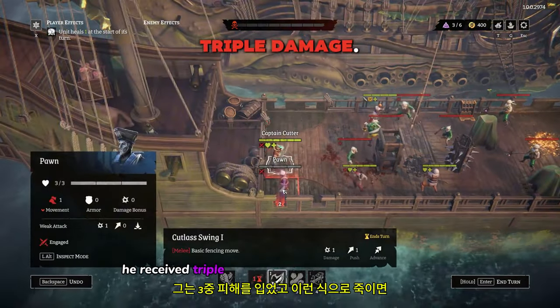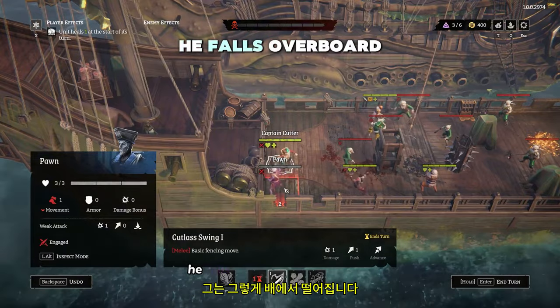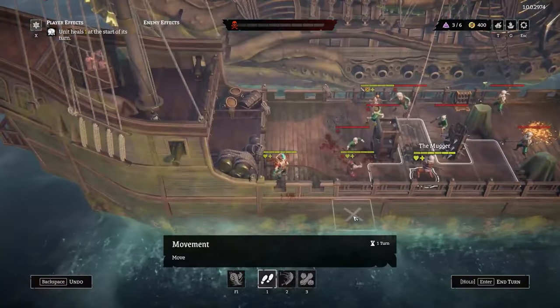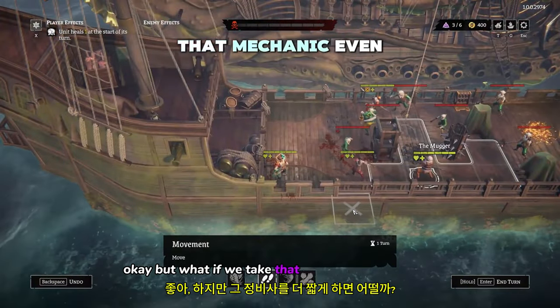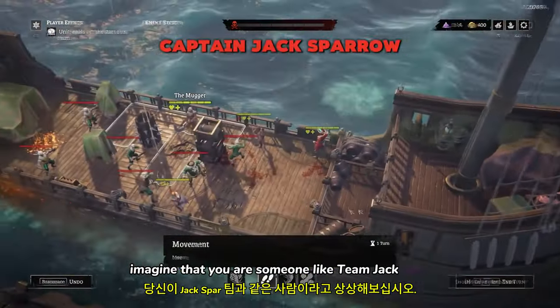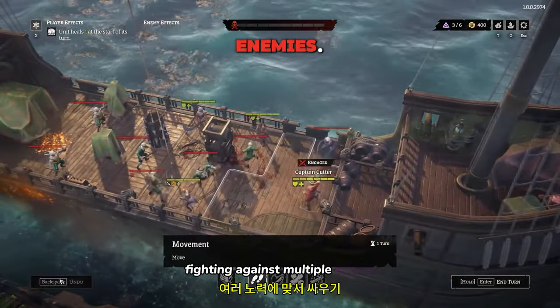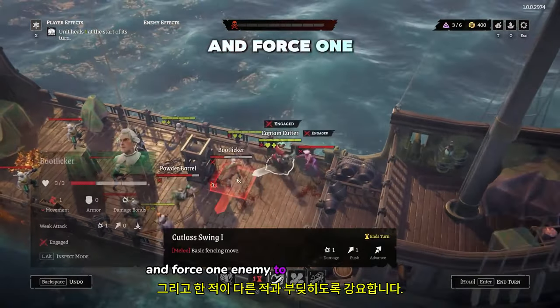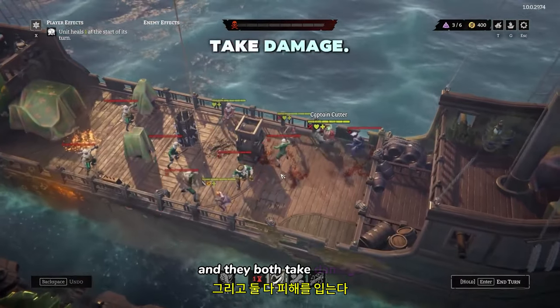He received triple damage, and if you kill him this way, he falls overboard. Just like that. But what if we take that mechanic even further? Imagine that you are someone like Captain Jack Sparrow, fighting against multiple opponents. Let's attack from a different angle and force one enemy to stumble into another — and they both take damage.